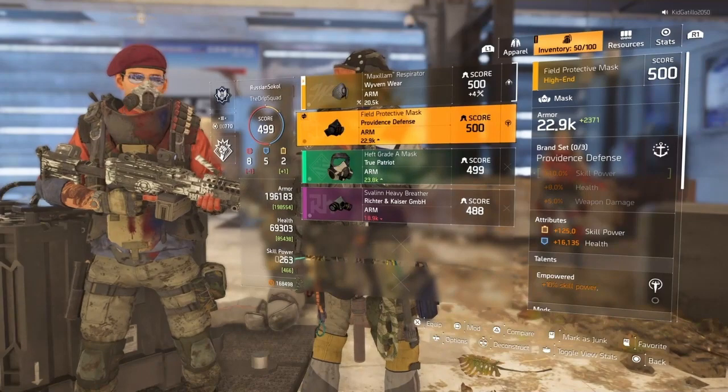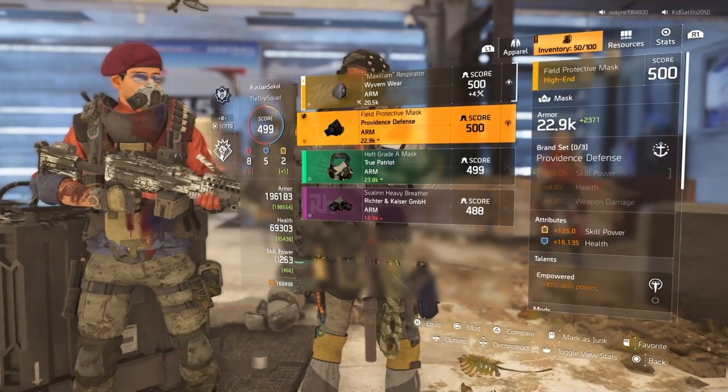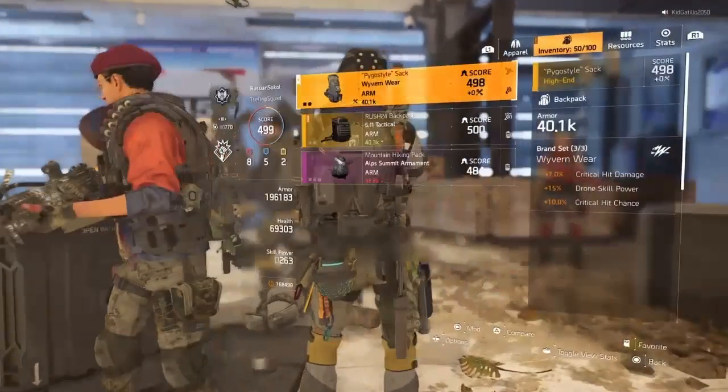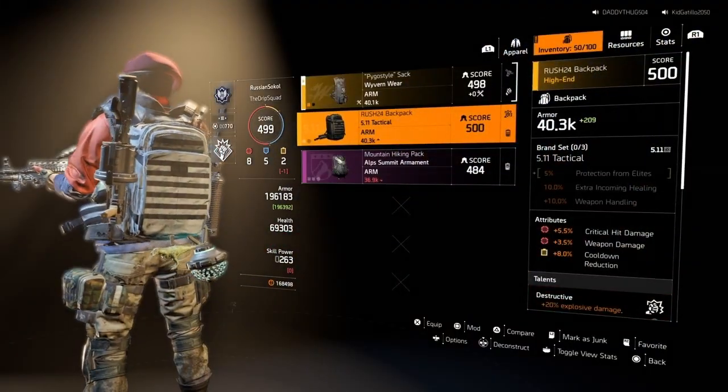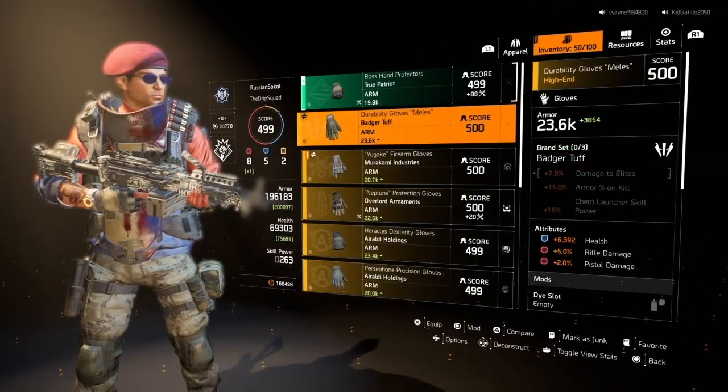The Breakpoint alpha test will be going on until June 3rd, so we have about three days to test it and play it. So go ahead, go to ubisoft.com, log in, check your notifications.